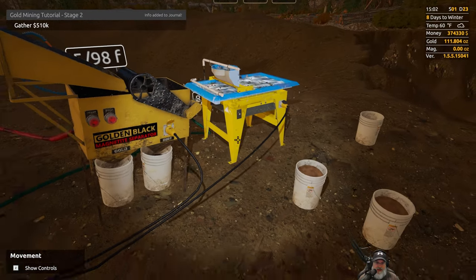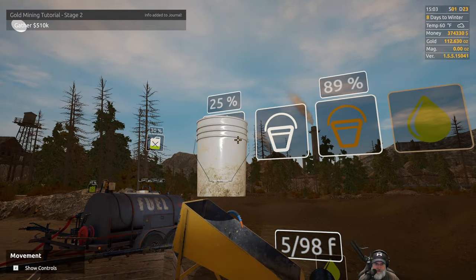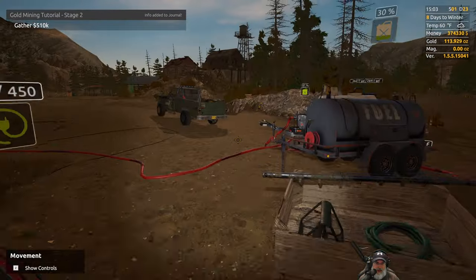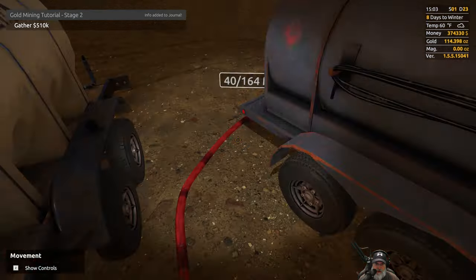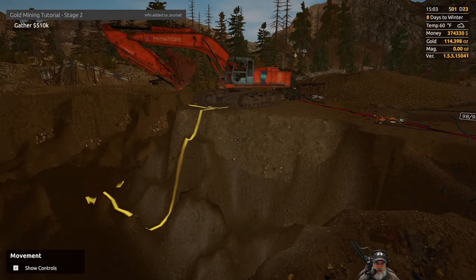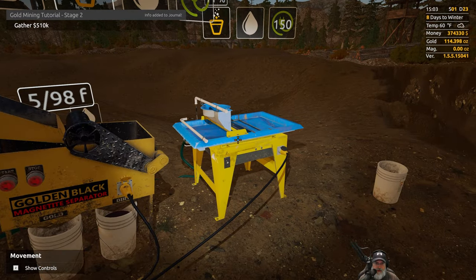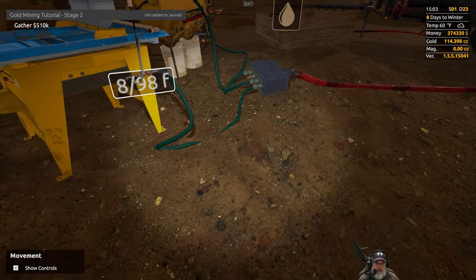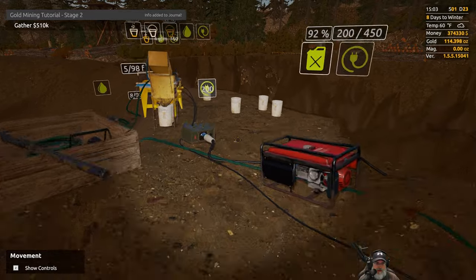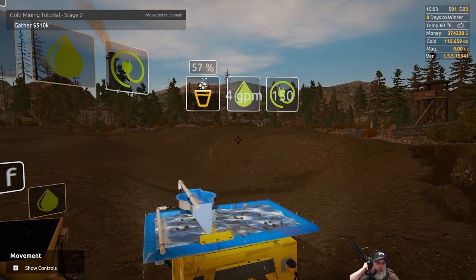Right now we're at 111.7 ounces. Let's feed the next bucket in here — we can't actually run this because our little generator can't handle it. Actually, it probably could if we turned this off. Nope, that's too much. We accidentally turned our water off — darn it. Get that water back on. That didn't mess us up, did it? I don't think so, it probably stopped.